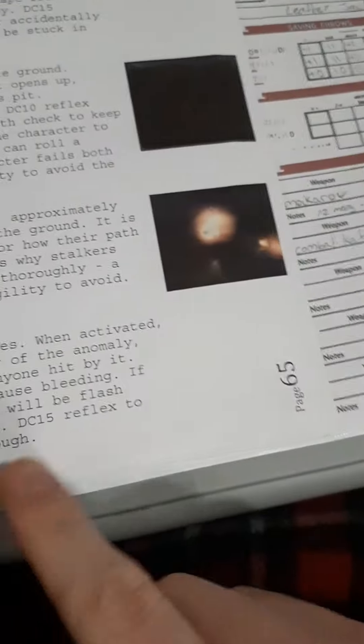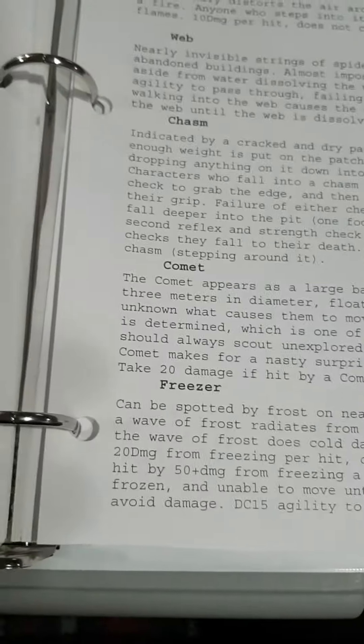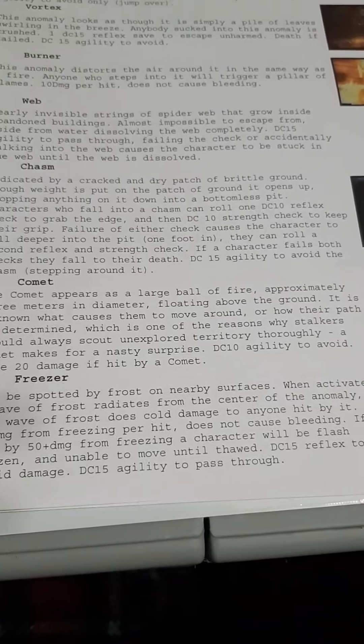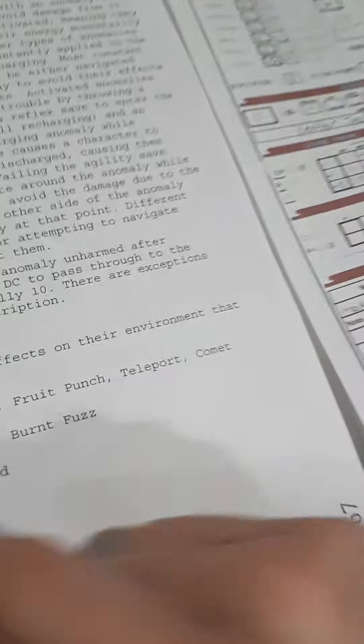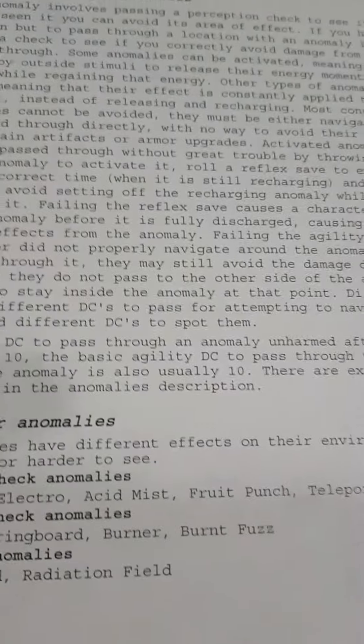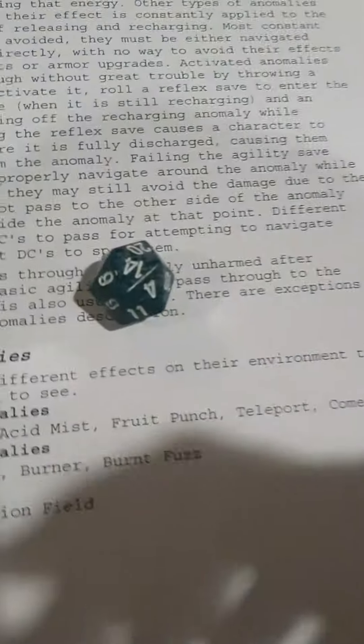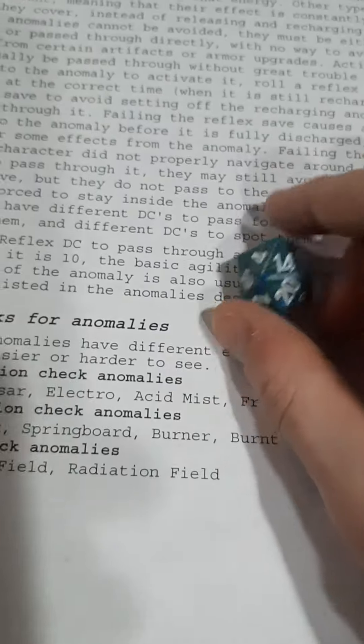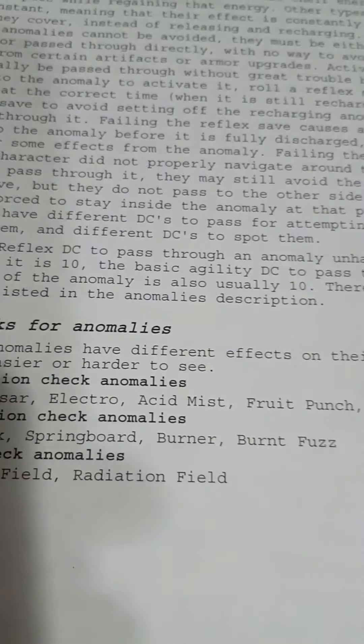Because it is a difficulty 15, as it says here — difficulty 15 reflex to avoid damage. And now he needs to do a difficulty 15 agility save to skip through it without triggering it. He needs to get 15 or higher, he got 14. But he has a plus one agility, so he actually does make it just by the skin of his teeth.